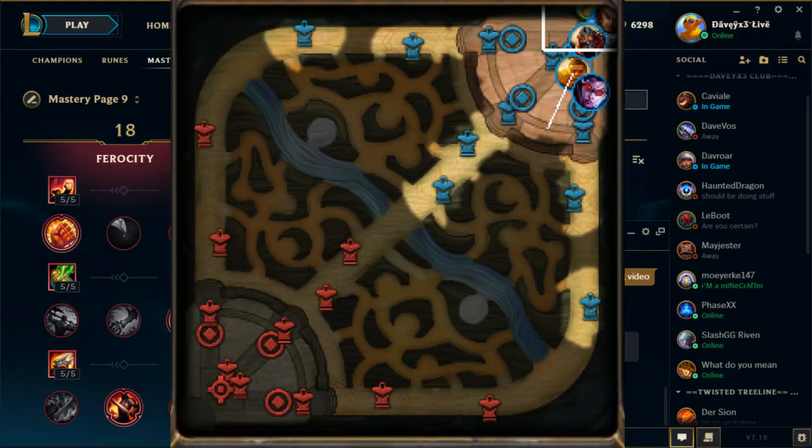Starting off, if you get this matchup - Yasuo against Maokai - what you want to do first when you enter the laning phase is check where the jungler starts. If the bot lane shows up at the start of the game before anyone else, that probably means the jungler is either starting around the camp here with the mid laner helping out, or starting on the other side with the top lane entering lane later. You have to check where the jungler starts because it's really going to help you in the laning phase.